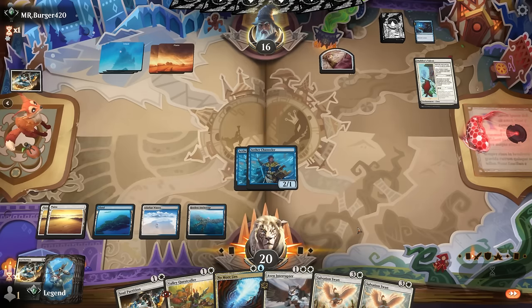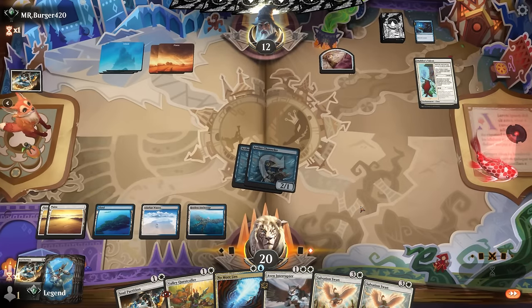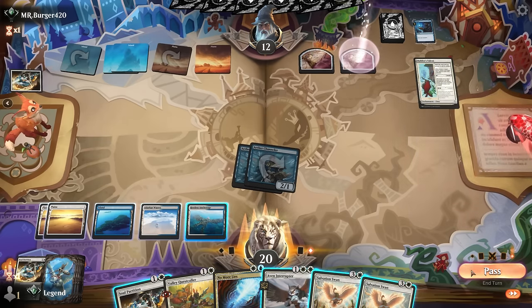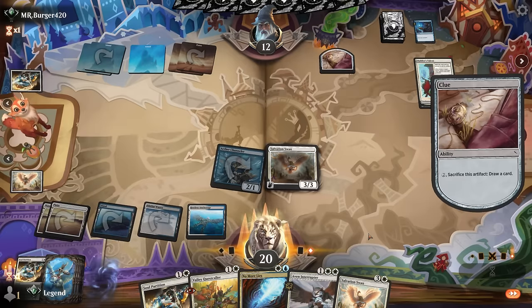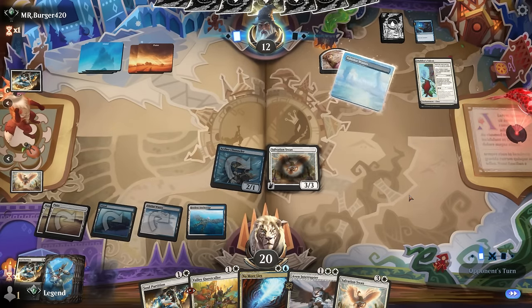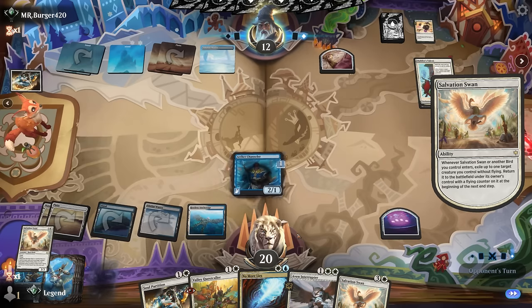Nothing to return with Builder's Talent. Attack again — ideally we'd have an extra mana for No More Lies as protection for the Swan play, but with two mana we can try a second time if it doesn't work. Ideally our opponent makes the first move and we respond accordingly. They sack their clue, they're going to Deduce — I flash in the Swan and hope they don't have another removal. Doesn't seem to be the case, so we flicker the Channeler. Opponent does get free reign next turn — Channeler only returns at the beginning of opponent's end step, so if they remove it we don't get the value of making more birds, but we can still draw.